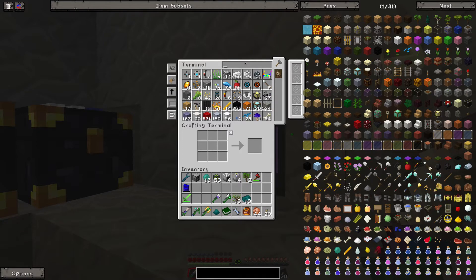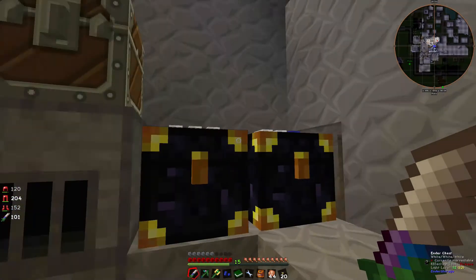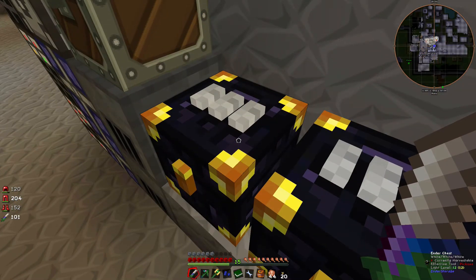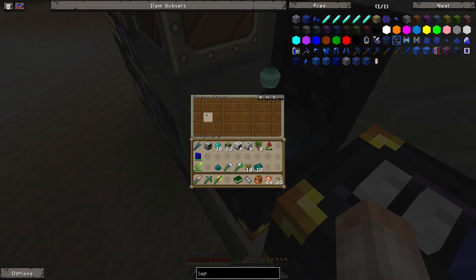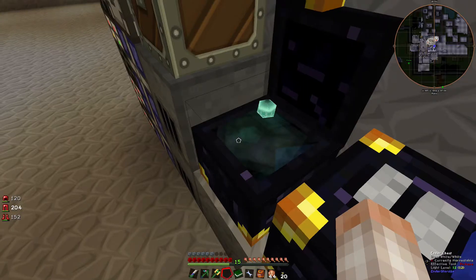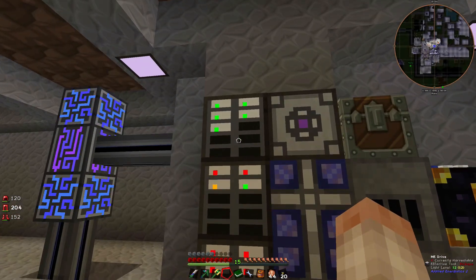Let's get some lapis and put it opposite that one. Now we can see what's going into the ME system. I'm going to need some deep storage units fairly quickly — that will be the case.